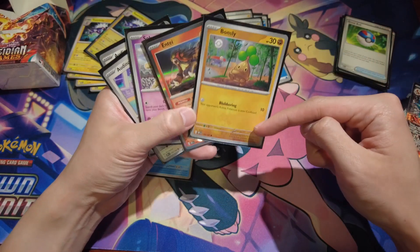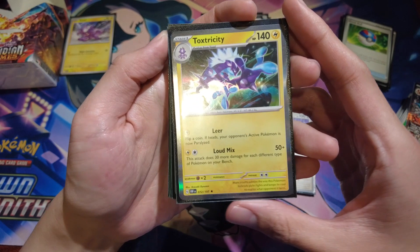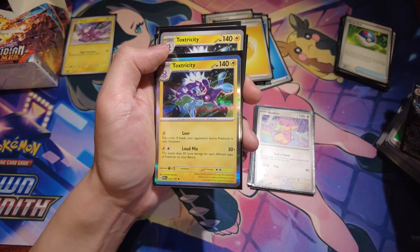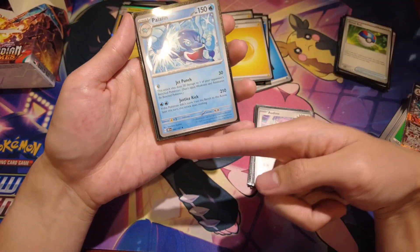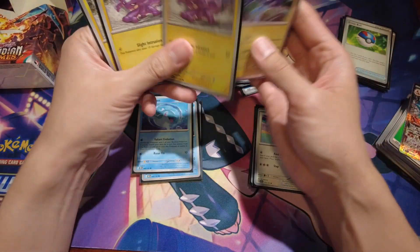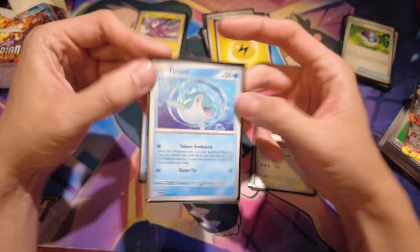Toxtricity's second move, Loud Mix, does 30 damage for each different type on your bench. So with a full bench of five different types — Bonsly for Ground, Entei for Fire, Slowking for Psychic, and Audino for Normal — you end up with 150 plus 50 for 200 damage total. And since Palafin, which appears in many kits, has a weakness to Lightning, having that Electric attacker is really strong. Also, Finizen is a basic 50 HP Pokémon, so if your opponent starts with Finizen and you go second with a Toxel, you can take a KO on turn one using Slight Intrusion because it does 30 damage times 2 when Finizen is doubly weak.